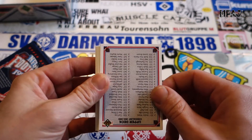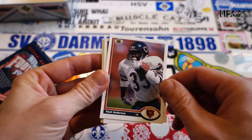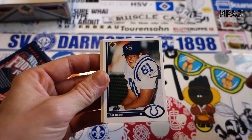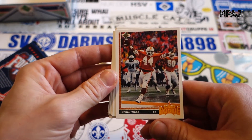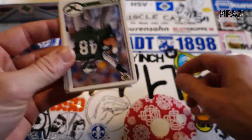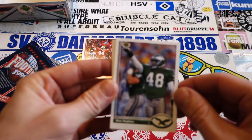We're gonna start off with a checklist — checklist always good. Neil Anderson, we got his hologram card this time. Last one we got Pat Beach. At the beach, our star rookie is Chuck Webb for the Green Bay Packers. This one actually had a rookie in every pack.